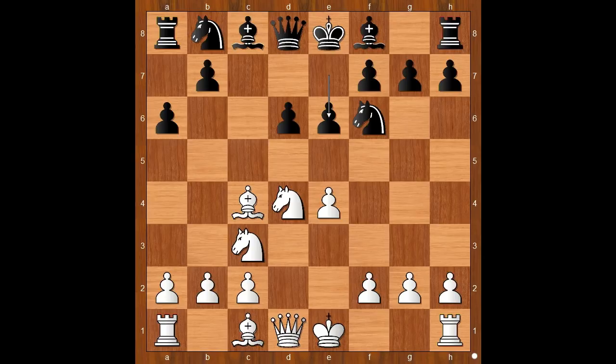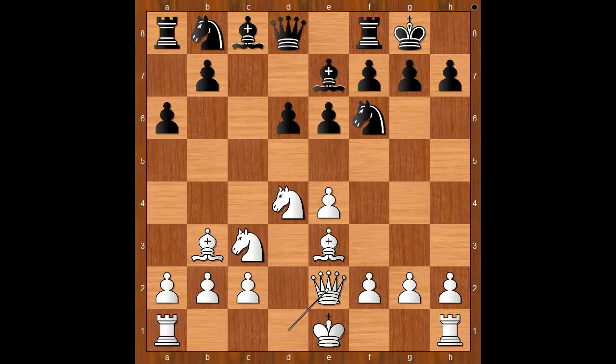Bishop to c4, e6 — black is playing the Scheveningen structure. Bishop to b3, bishop to e7, bishop to e3. Curbelo castled kingside. Queen to e2, preparing to castle queenside.